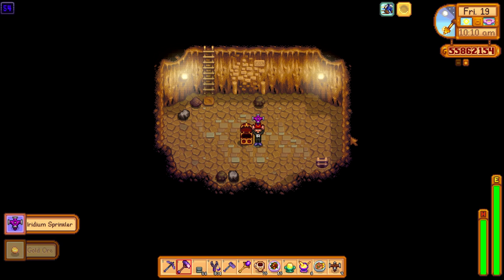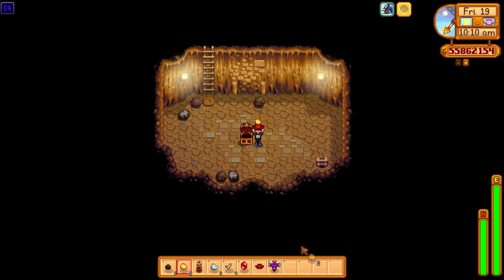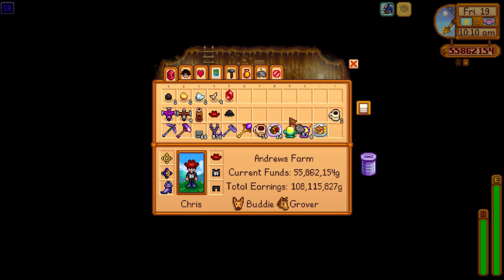What have we got? Oh, we've got an iridium sprinkler this time — a lot better than the quality ones. They are very valuable and hard to craft, so being able to find one of those is going to save you quite a lot of hassle. So that is amazing.